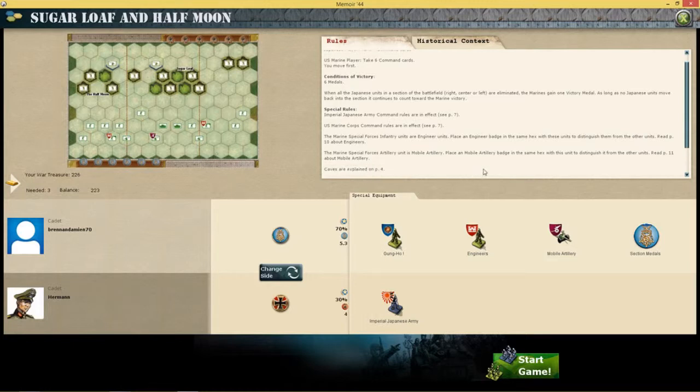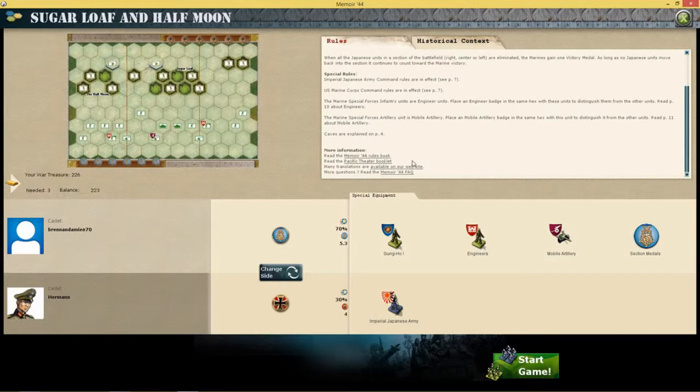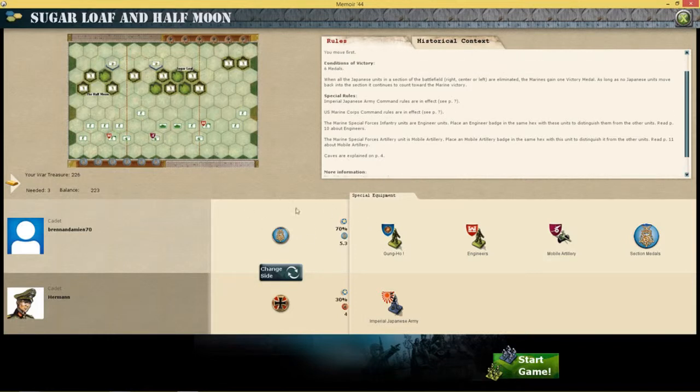Mobile artillery — it probably means I can build them. There's only one anyway. And caves — so there are caves on this map. The Allies win about 70 percent of the time on this map. I have engineers, mobile artillery, and section medals. Let's get into the historical context and then start this mission.